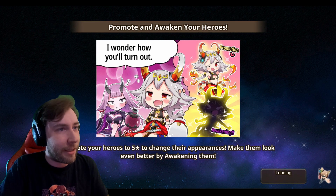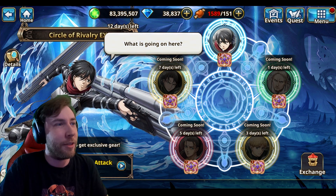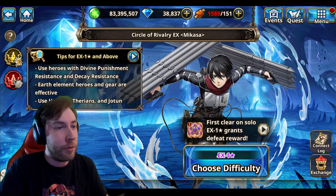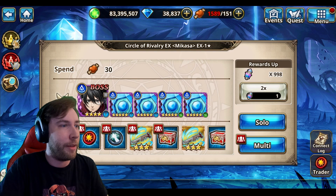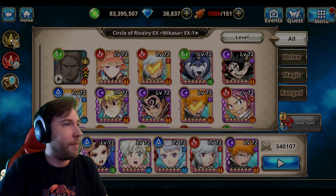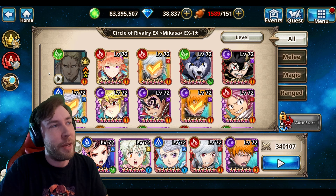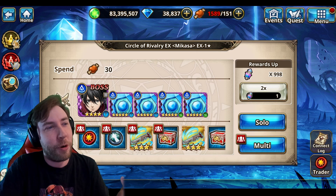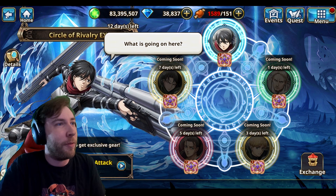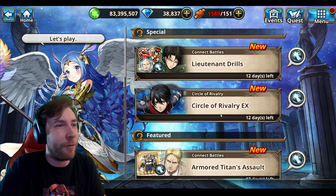You may be able to get some of the collab characters because they have a stat boost — actually, it's just Reiner that has the boost, not the others; I was wrong on that. So if you're brand new, the EX fights will be pretty difficult. I'm not sure if it's possible to get strong enough to beat it in the time this collab is out, unless you're a heavy spender. EX is typically more for experienced players.